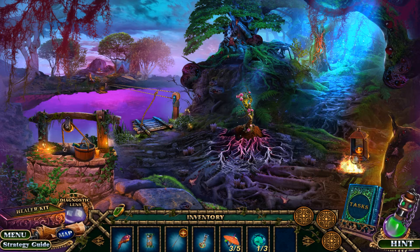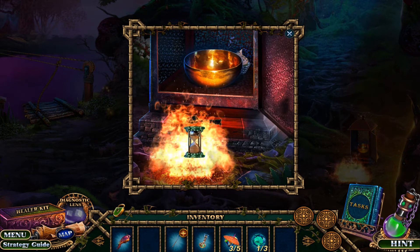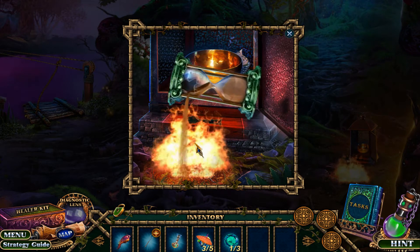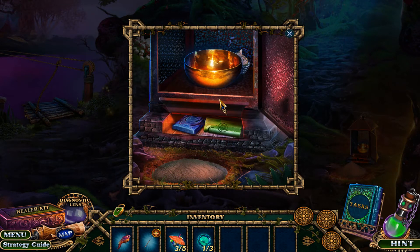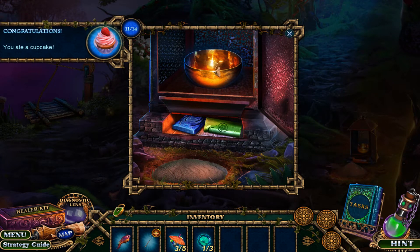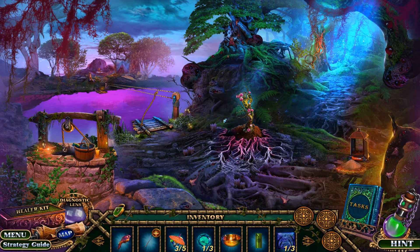It looks like I could do something here at the heart of the forest. Sand maybe from the hourglass — yep, there we go. And then our amulet can go there. Tasty treats, nom nom nom — 11 out of 14! Yay, it's a bowl.